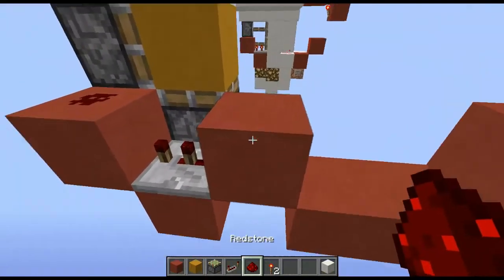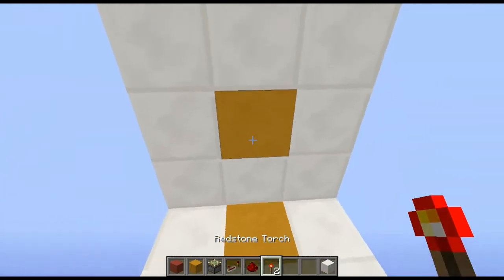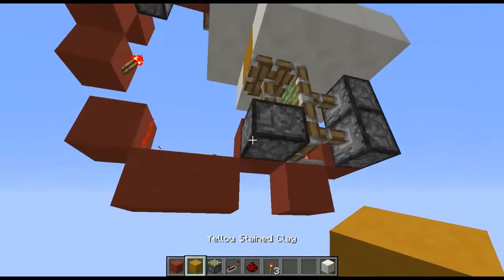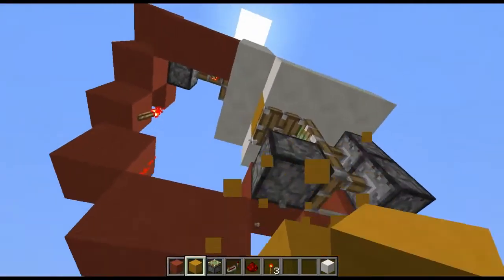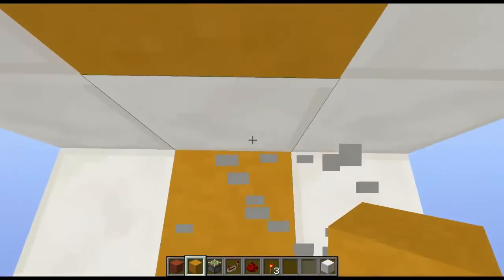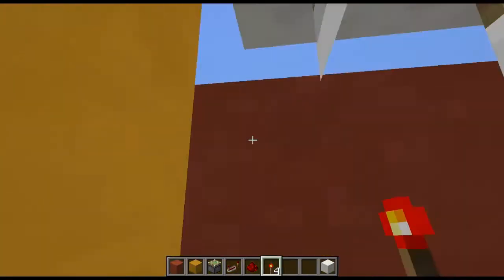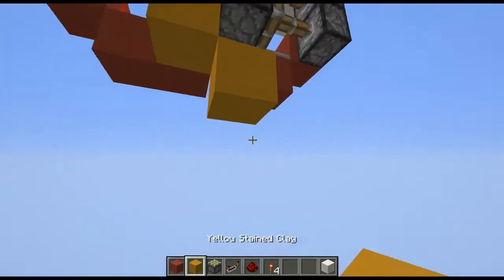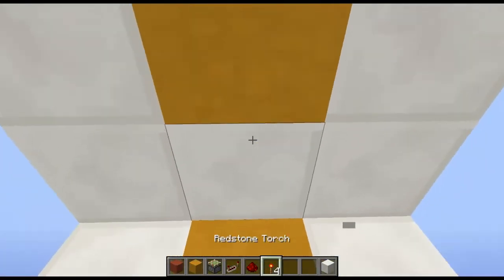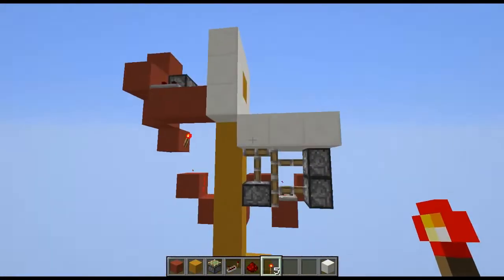Put a piece of redstone there, a repeater set to one tick, with redstone like this. As you can see that has extended. Now if I place a torch here you'll see that will extend. All we have to do now is add a platform and our wall over there. If I stand here and put a redstone torch there, you can see I am down. I've made this a bit low.